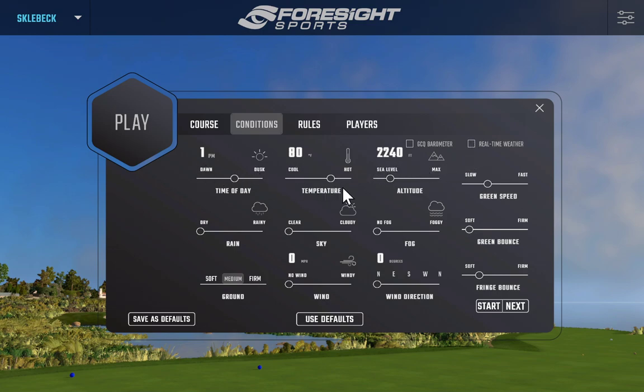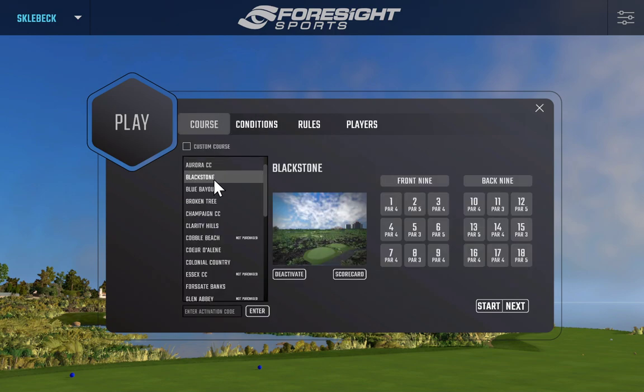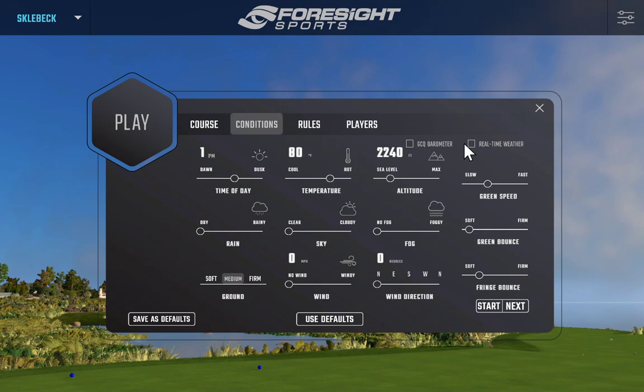You also have a real weather option — when turned on, it sets the sea level, temperature, and everything accordingly. For example, selecting Coeur d'Alene in Idaho and enabling real-time weather means the game will use the actual current weather for that location — wind, wind direction, temperature, elevation, etc. For rain, I have it set to dry, but you can choose light rain or pouring rain. You can also change weather settings mid-gameplay, adding clouds, fog, or rain — so you can start with a clear day and change it to cloudy or rainy.